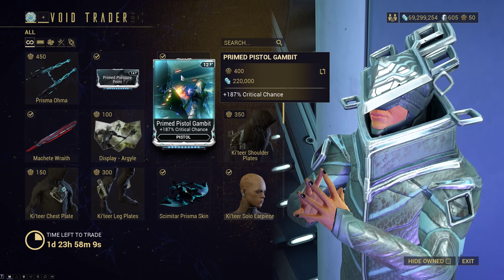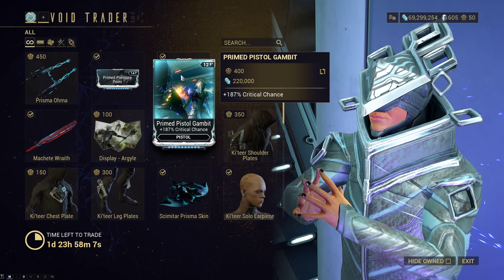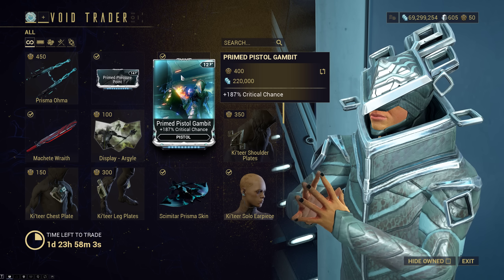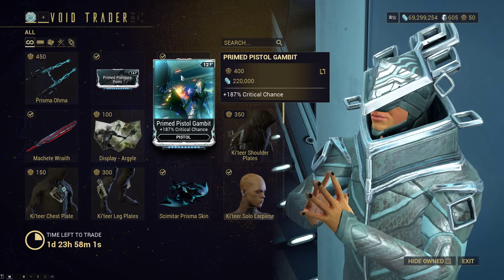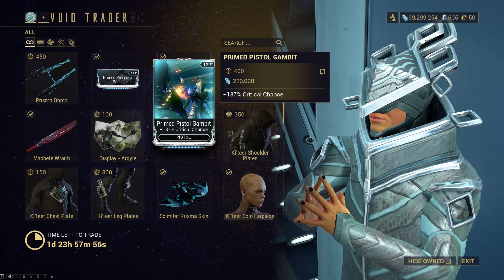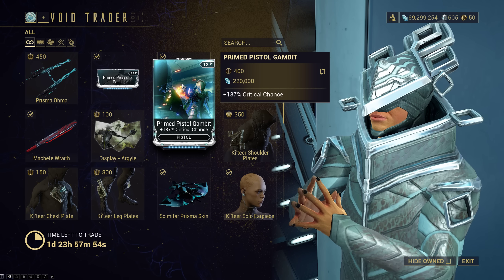Prime Pistol Gambit — I would still recommend picking this up despite the fact that we have a 200 crit minus 25 rate riven, because there are weapons you won't want to use that on. Plus this might just work better on your polarities depending on what your alternative builds are.